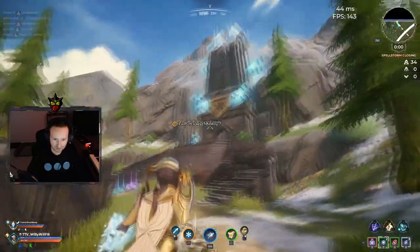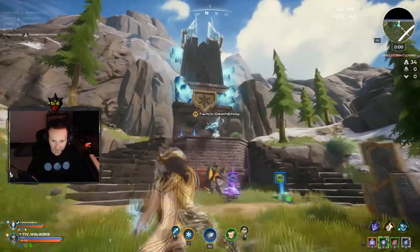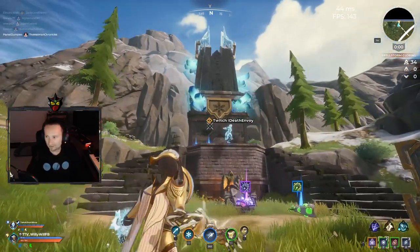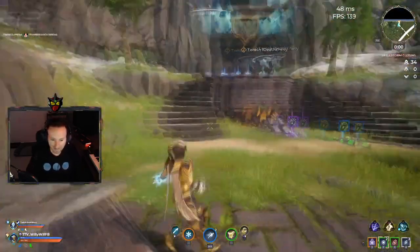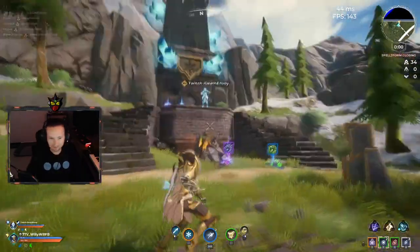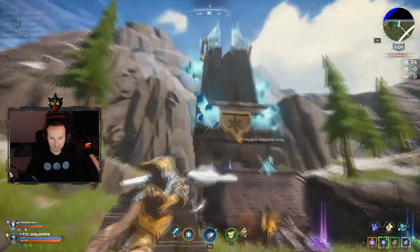If you watch closely, Death is going to shoot the crystals with a frost gauntlet. Once you shoot all of them, it triggers a mechanic where ads spawn in the area. Then once you defeat all the ads, it actually drops a legendary gauntlet. Let's start — let's go, Death.